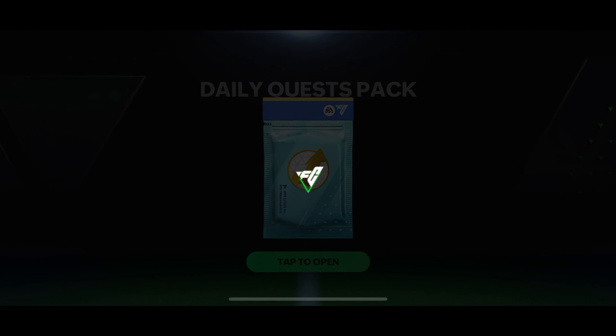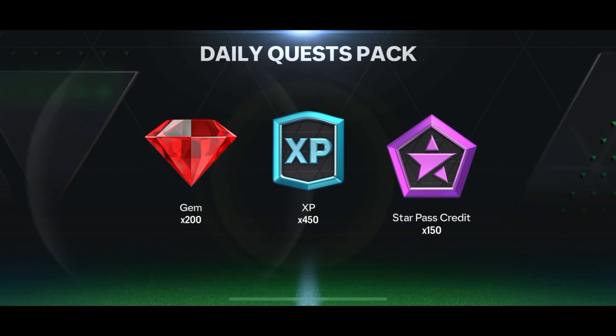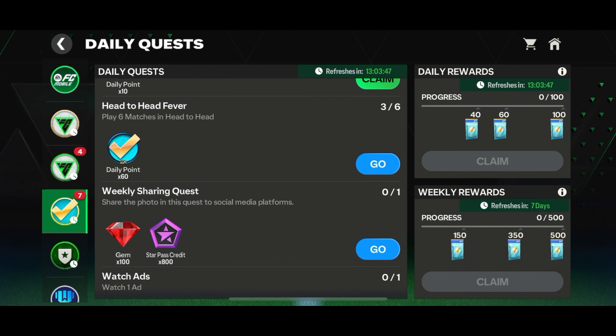This is the fastest way to level up in the Star Pass, so make sure to complete these challenges. There's also a cool glitch in the weekly sharing quest which gives 800 Star Pass credits.